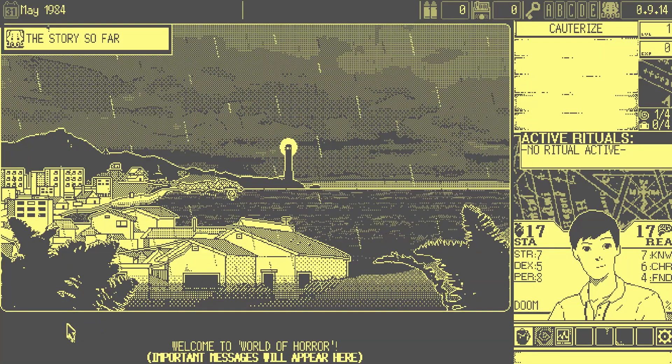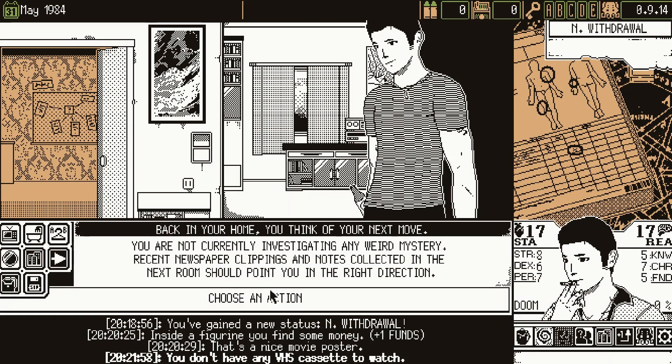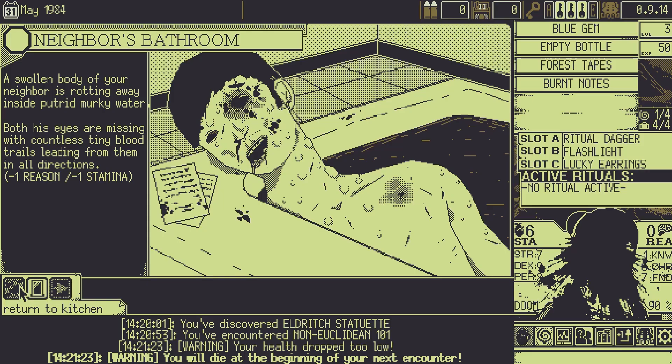The game takes place in a quiet seaside town that is slowly descending into madness. Your character has been following the strange happenings and is finally ready to do something about it. Aided by items, spells, and allies, you chance your skills against the Elder God and other eldritch horrors that are seeping into your reality.